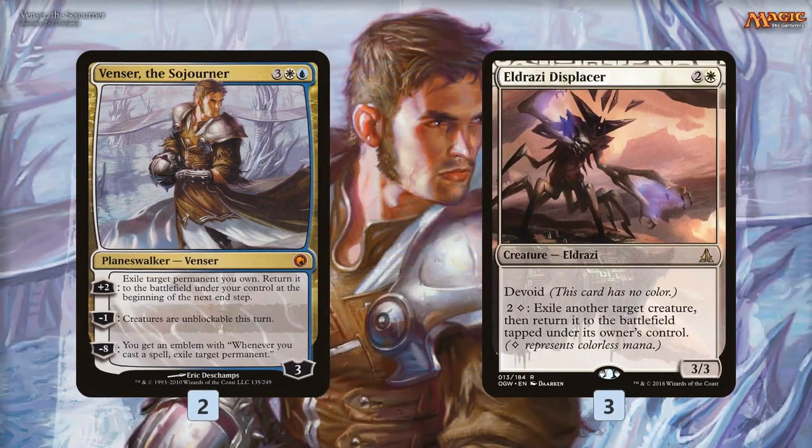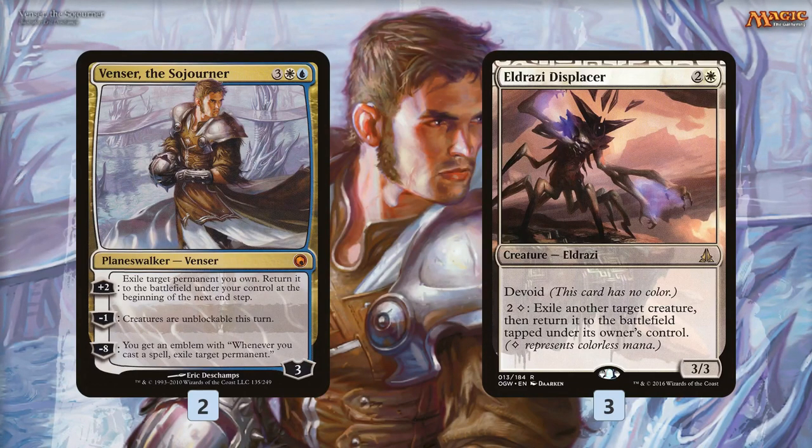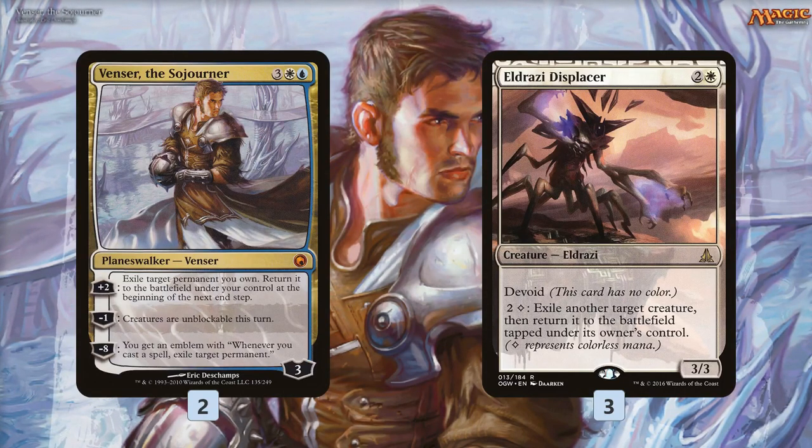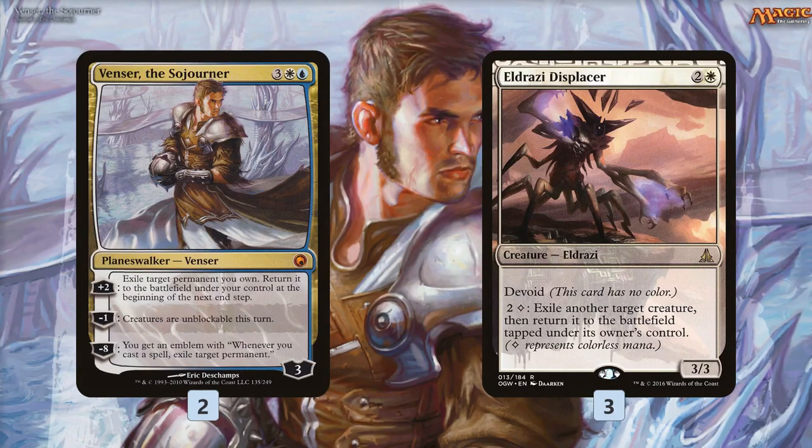We also have Eldrazi Displacer as our backup Venser. It obviously can't ultimate, but it gives us another repeatable way to blink our creatures for value — just three mana including a colorless mana to exile a creature and return it to the battlefield tapped under its owner's control. In some ways it can give an unblockable effect by blinking blockers out of the way, but most of the time we want to use it to blink our own creatures for value.